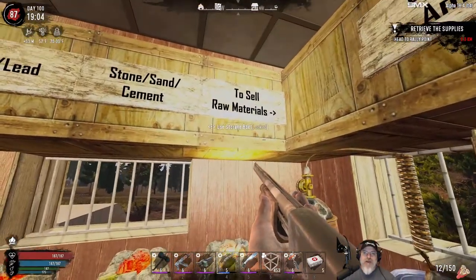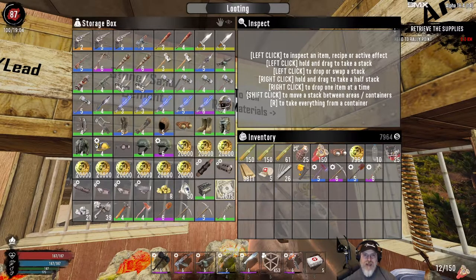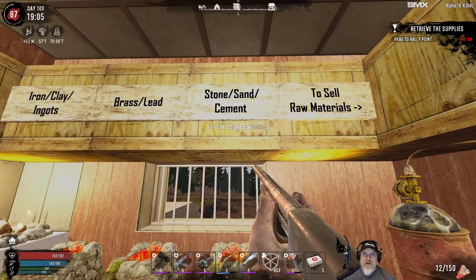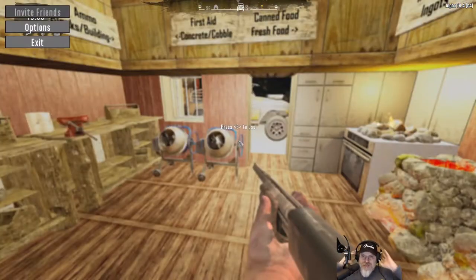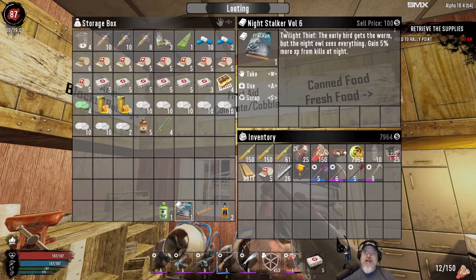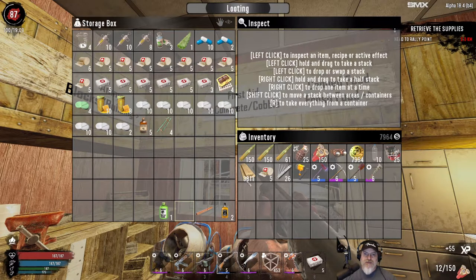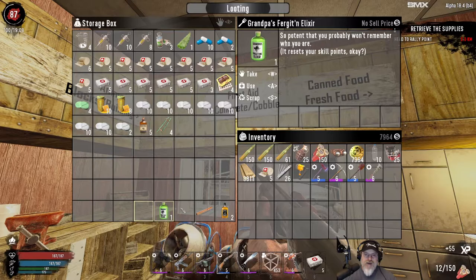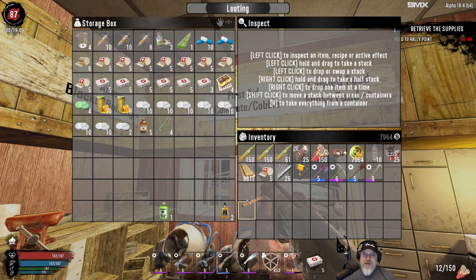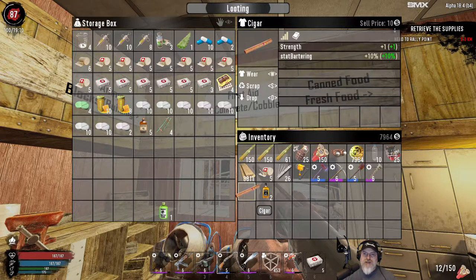I've got all this stuff to sell again. I'm going to load all this up, I also have a couple more things down here. I'm gonna load all this up into the jeep, take it over to the trader, sell it and then show you how much we get from that. I found this Night Stalker Volume 6 - gain 5% more XP from kills at night - so we're gonna take that. We'll take Grandpa's Elixir when we get back. I've also found two cigars.